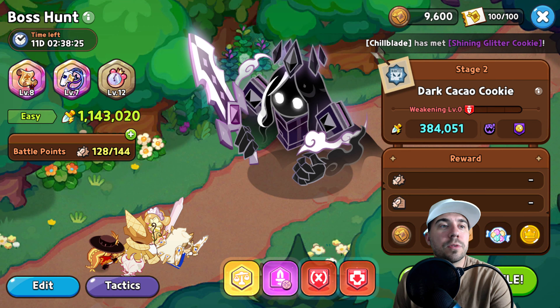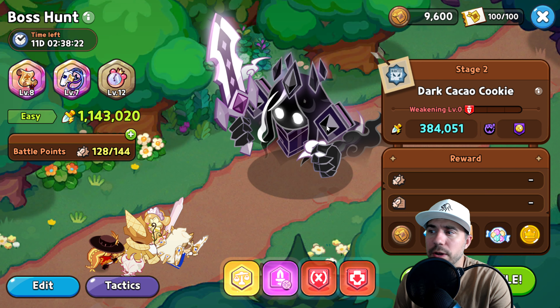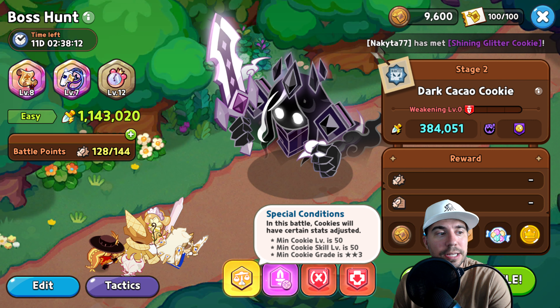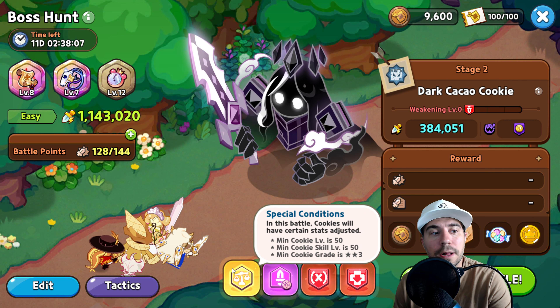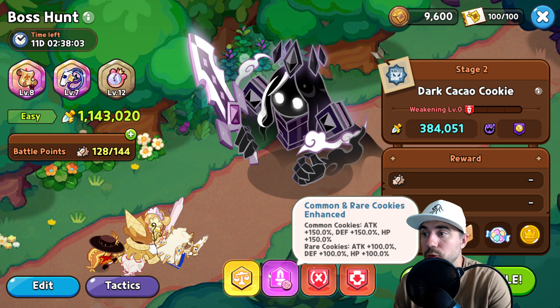We're about top 10, a little above that right now in the boss hunt. A couple of key pieces — special conditions in this battle: cookies will have certain stats adjusted. Minimum level is 50, cookie skill level is 50, and minimum grade is three star, which is great, giving you a boost if you don't have those.